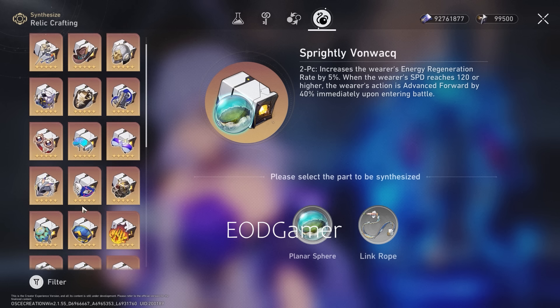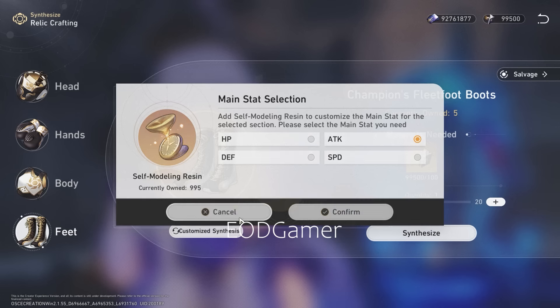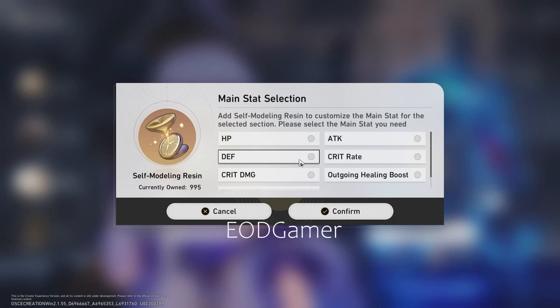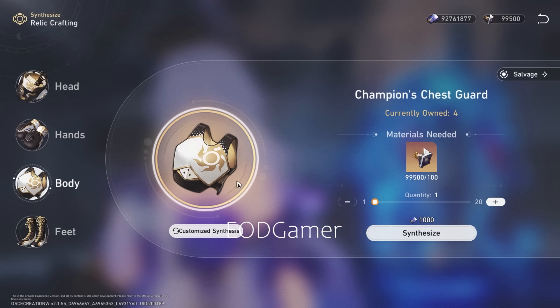For the feet, some people say speed to hit the 120 threshold, but I personally think attack percentage is all you need — you can find speed in the substats to hit 120. It's not very hard on Robin. Attack percentage is my recommendation for both feet and body. You don't really need crit on this character. For substats, the highest priority is attack percentage. HP and defense are also not bad for survivability. Speed is fine to take too. Crit rate, crit damage, and break effect don't matter much on her. She's a very cheap character to build overall.